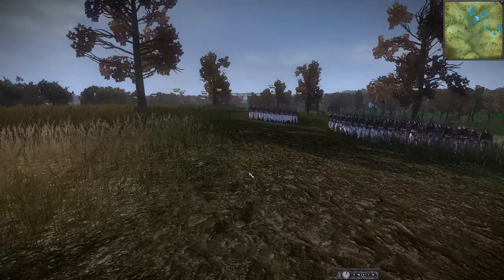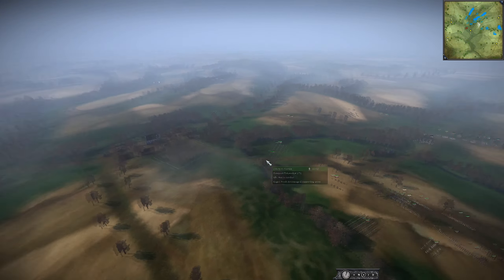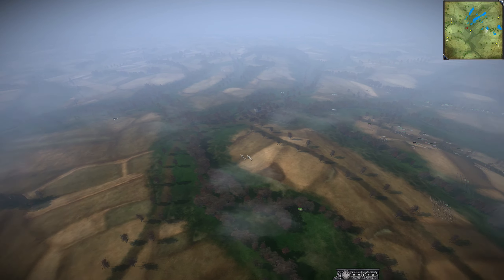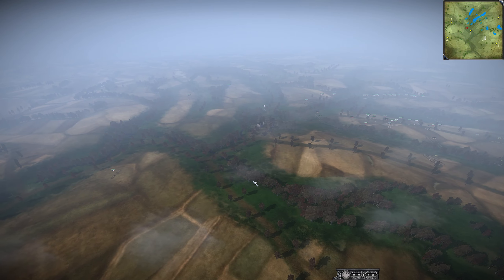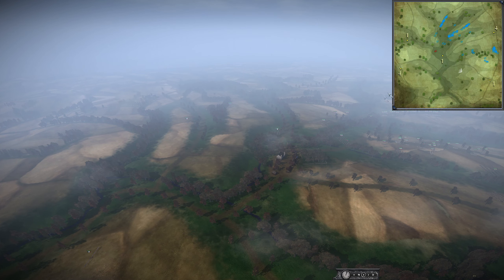Before we get into that, let us look at the map itself because both sides kind of spawn pretty far away from each other. As you can see here, basically the coalition way over here, Imperial over here. I had to fast forward several minutes before we even got to the point. There is a one-pointer kind of in the center and then two four-pointers on the sides here.